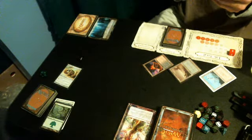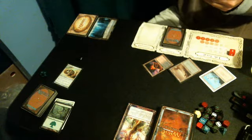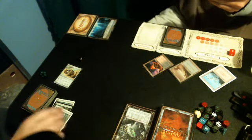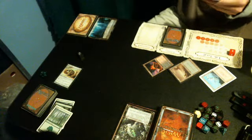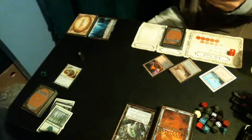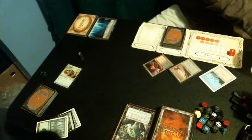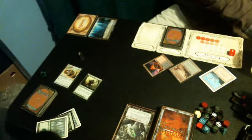X: allow up to one target creature with flying, up to one target creature without flying, and all cards from the targeted opponent's graveyard. Nothing, nothing. Mana for the turn. Free roll — no maximum hand size. No maximum hand size. That's fine.